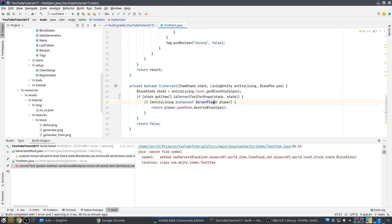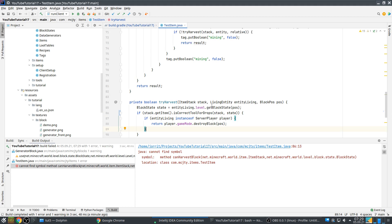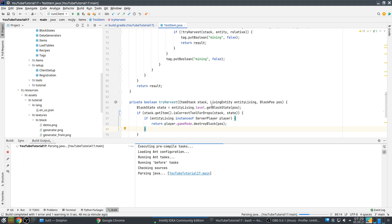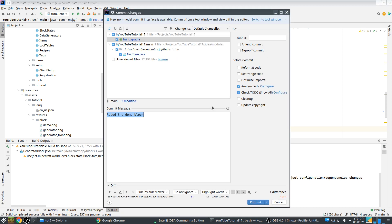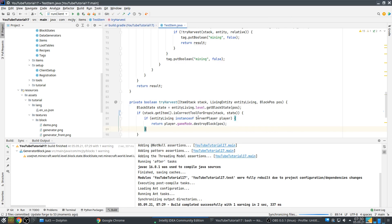But the change is easy — that's basically it. You get the item from the stack, and you check if it's the correct tool for drops. That's it. That's everything you need to do to upgrade Forge. Let's commit that — Forge 53.